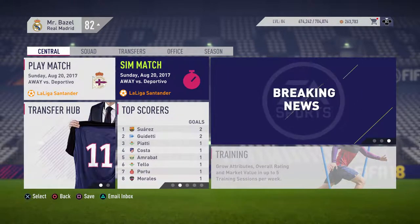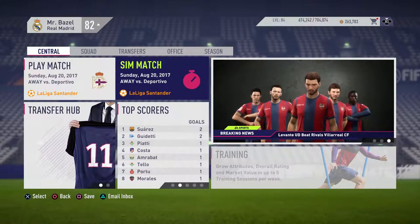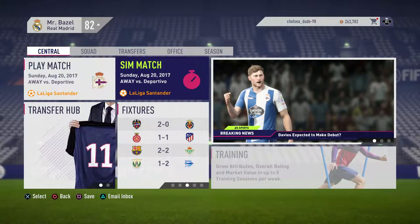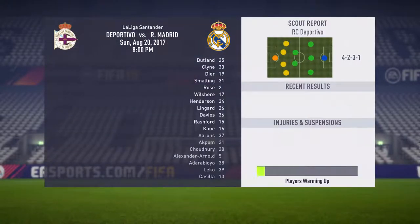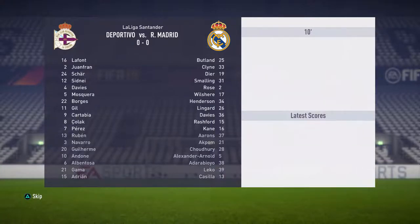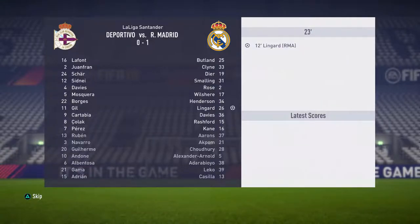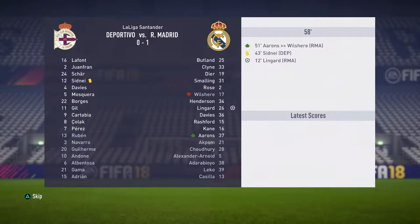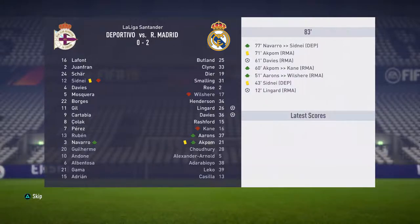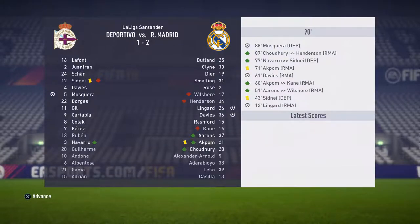Here's the first game of the La Liga season — after this I'll calendar sim to the 1st of January. We did manage to get a load of young English players on the bench. Lingard scores in the 12th minute making it 1-0, then Davies scores to make it 2-0. They pull one back but we take a 2-1 win in the first game of the season — a good start.